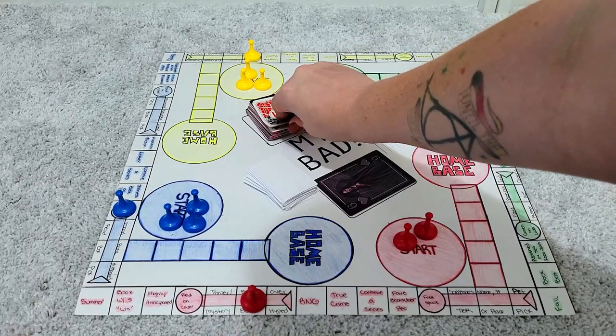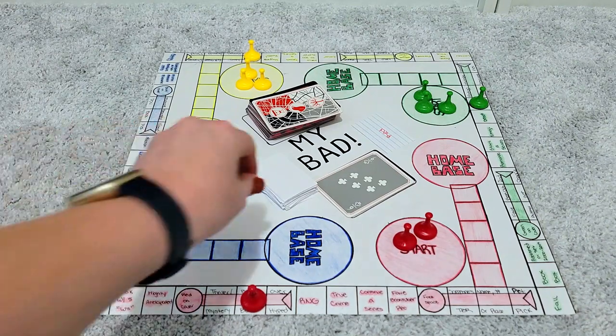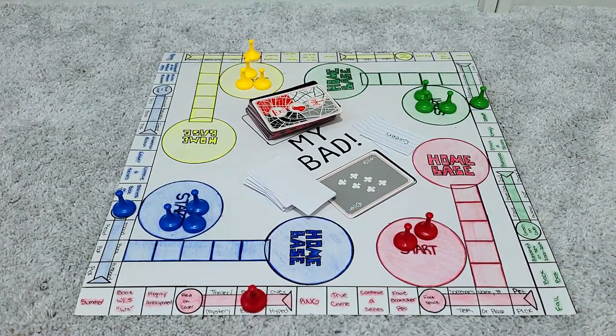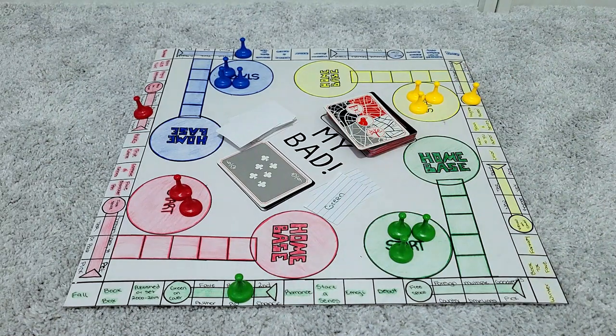Draw number two: I have a six again, this time green, so I moved the green pawn forward six and landed on book club pick. That's actually perfect because I already have a book club selection I was trying to get to. I'm casually part of a few virtual book clubs where I can choose whether to participate or not. There's one on Goodreads I really enjoy called the Bookworm Bitches, and for November they are reading Remarkably Bright Creatures by Shelby Van Pelt.